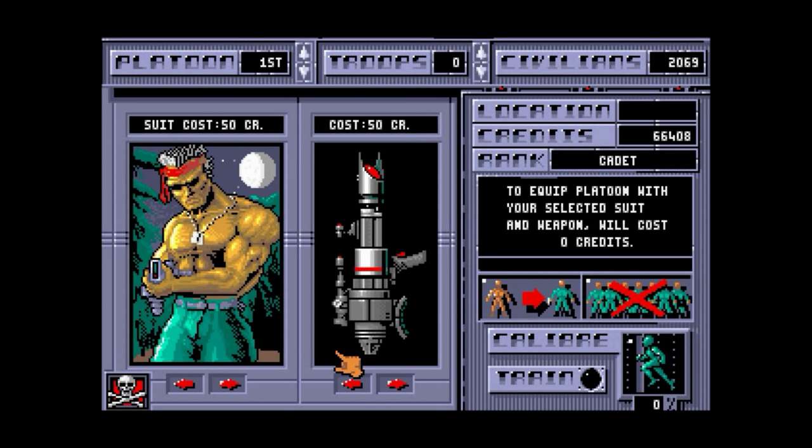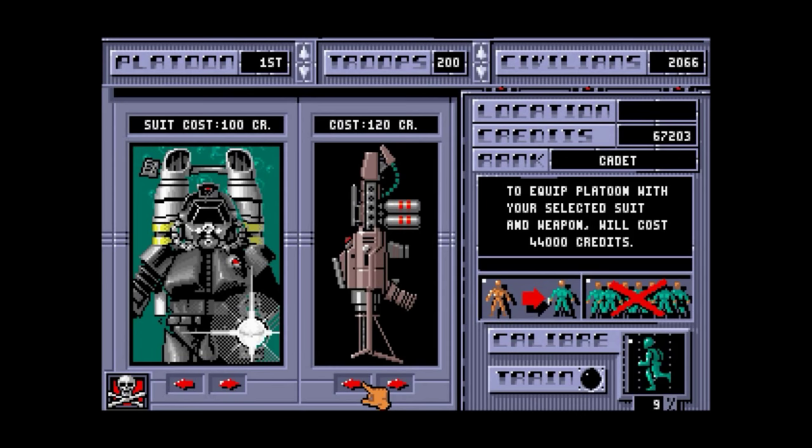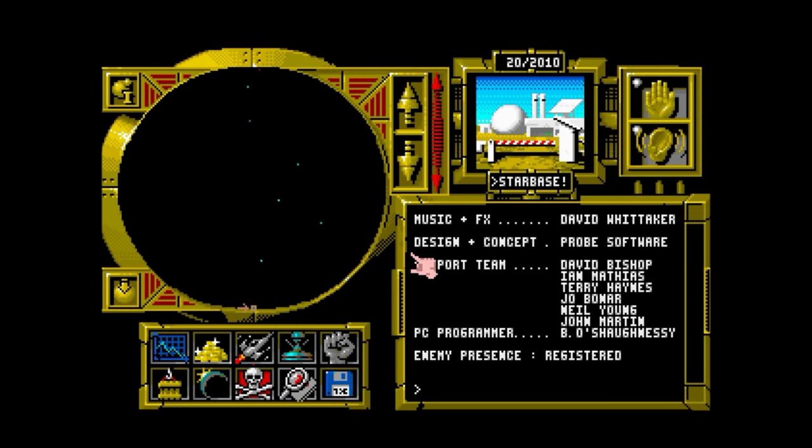Here's your army you can build up. You can assign a specific amount of your civilians as troops. This is a very fascist regime — they haven't got a choice. Once they're trained you can suit them up with armour and weapons. The best thing to do is just max everything out straight away, save some money, and then just kill everyone.